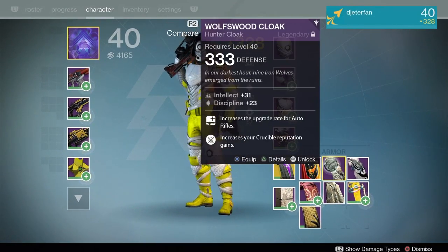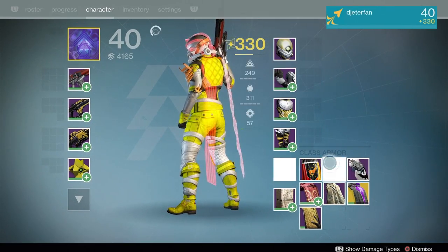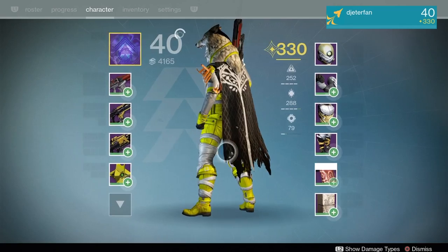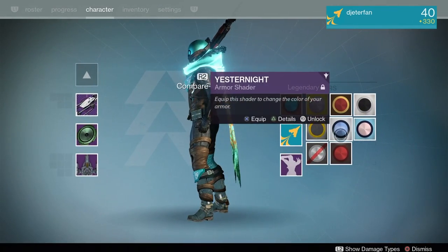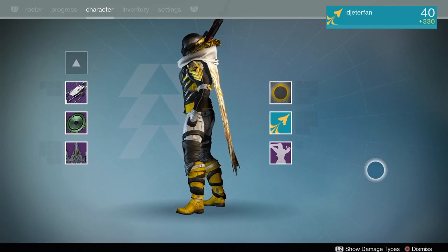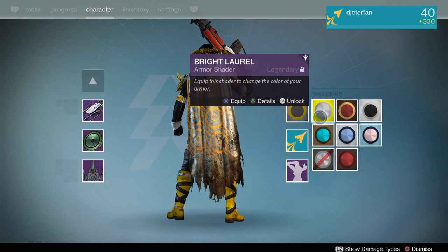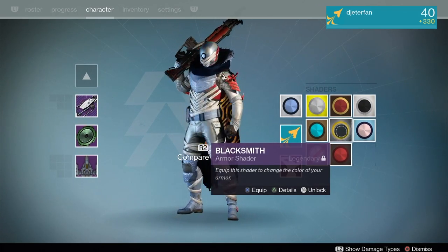We got an overhaul to the shaders and how they work with your class items. Back in Year One, shaders used to change your class item — your cloak, your Titan mark, and even your Warlock bond — and they have brought that feature back in Rise of Iron with a good majority of the new cloaks that have come over the past year.